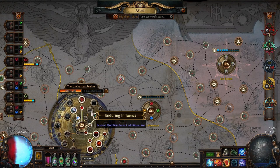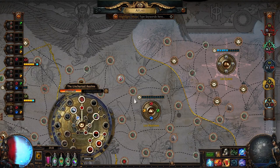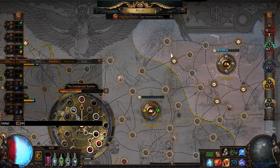If you couple that with Beyond, you are going to earn like 200 simulacrum splinters per map, 100 percent. Right now with my current setup, without Secrets of the Stone, I earned 164 simulacrum splinters from one map. That's quite good.